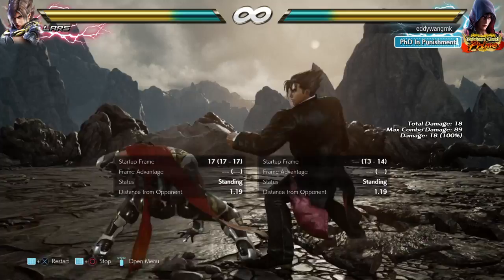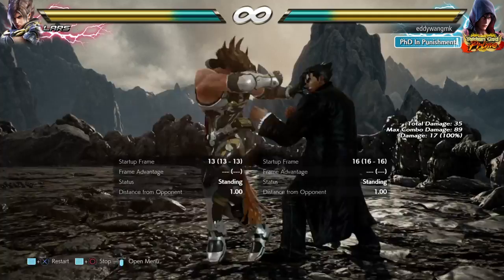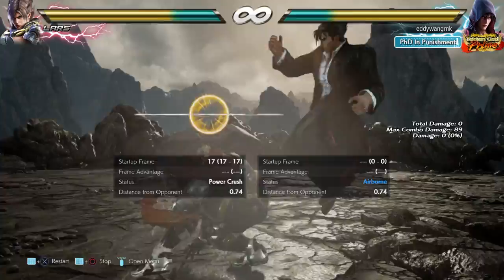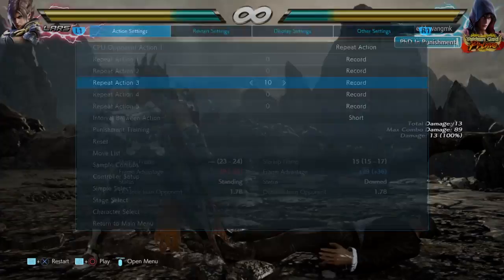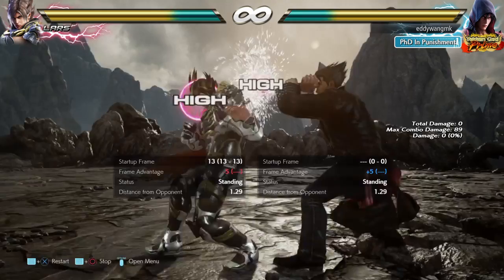While you couldn't always check with down-forward 1, we could do everything else like back 3 forward, and even lows sometimes. But now Sen has a power crash on this animation, so you can no longer hop kick Lars out of Sen — he's going to punish you hard if you try, and the power crash version launches.